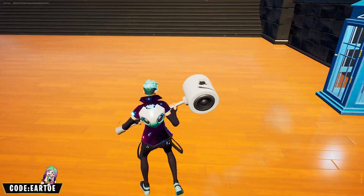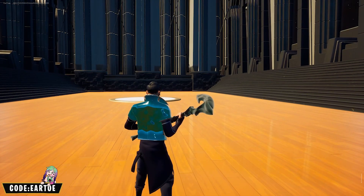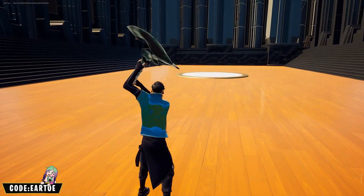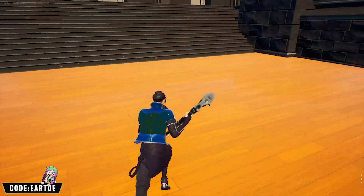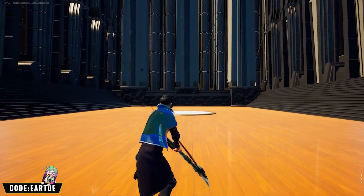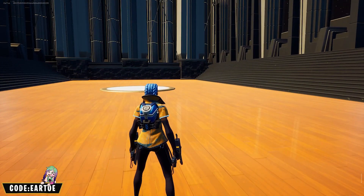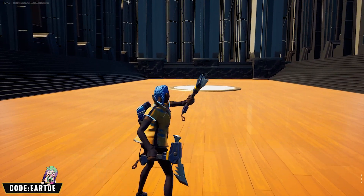I'll be honest — I did not like any back bling on this one. This is the Uzi wrap and I chose the Gryfi X pickaxe. Since it changes colors not when you move around but just over time, I chose a pickaxe that will be neutral. This is the Ferocious wrap with the Elevation back bling and the Piranha pickaxe — looks really good, I really like how this one came out.